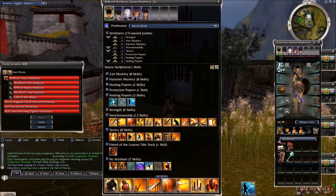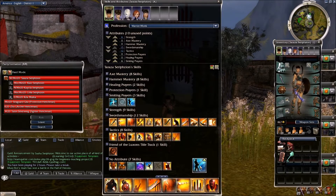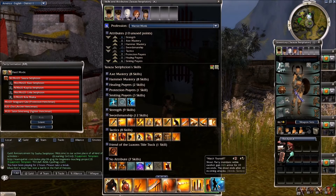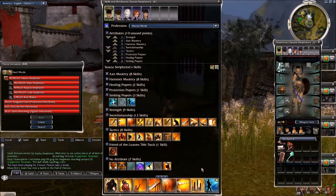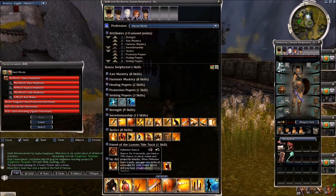I'm going to use Strength of Honor from smiting prayers. One nice thing that goes along with 100 Blades is anything that increases the attack rate. So it would be really good to have an attack speed modifier. Going to strength, the one I generally like out of all of them is Tiger Stance. Of course, you have everyone's favorite Frenzy, but Frenzy can work — or you can use Tiger Stance.